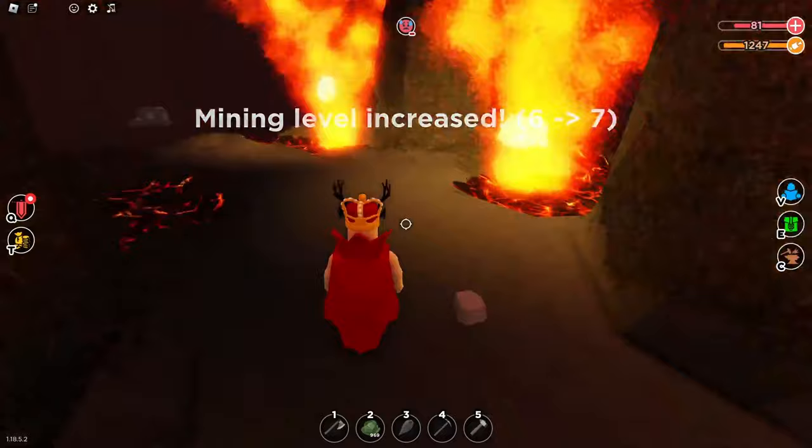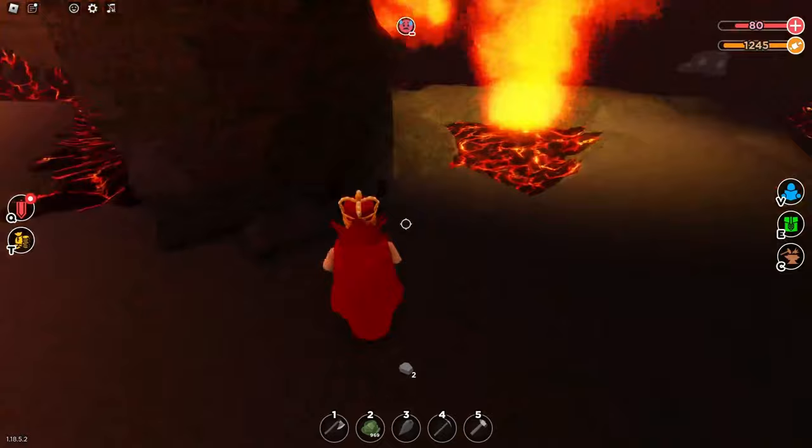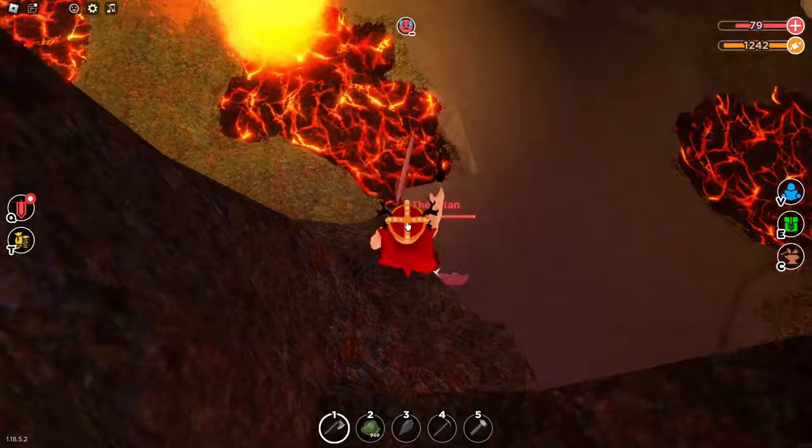Okay, so now we've opened this gate. What you're gonna want to do is either fight it normally, or you can go in a little bit like this, lure it into you, then get up on top of here. And there you go — now you can just get easy hits and he can't hit you back.